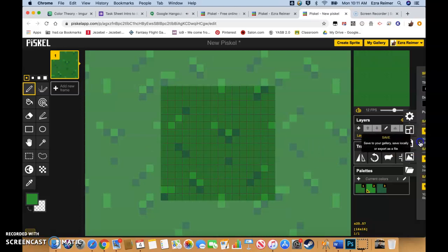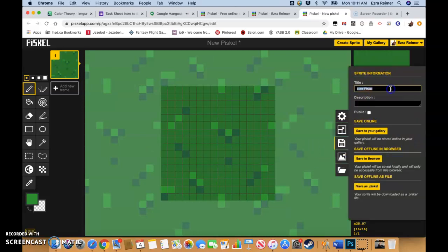What we're going to do now is hit save. We're going to title it 'Overhead Grass Tile' and save it to your gallery. As a description, we're just going to leave it as 'center.' It's good to have these descriptions because you're going to be putting them together later, tiling them and making them into other shapes. Knowing this is just your center general fill tile is a good thing to do. So we're going to save this to our gallery.